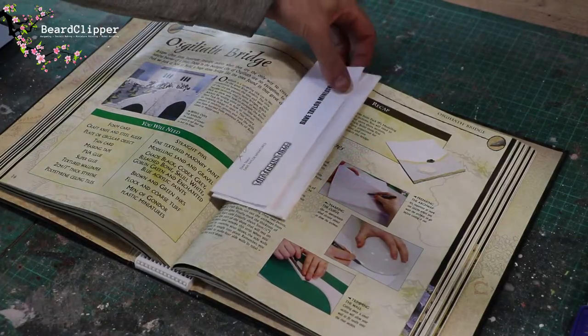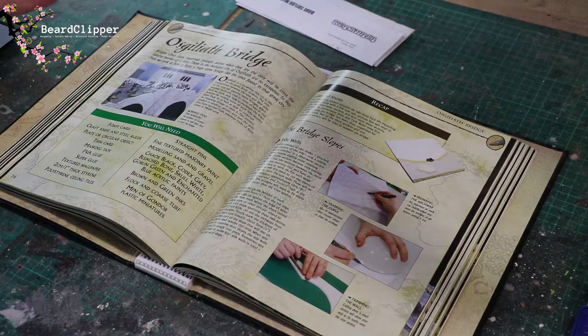So here's the magazine — the Osgiliath bridge. Bridges often form important strategic points when they are the only way to cross a natural barrier. Those in the besieged city of Osgiliath are no exception. In this pack we look at how to build a huge stone bridge like the ones found in that great city. Osgiliath is a sprawling city cut in two by the great river Anduin, and the only connections between east and west are gigantic stone bridges, which become tactically vital in times of war.